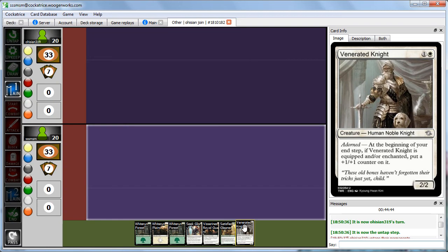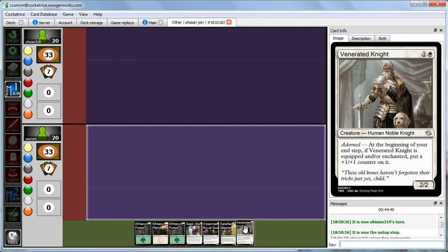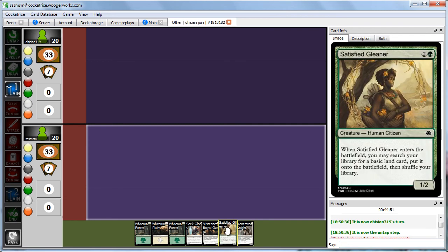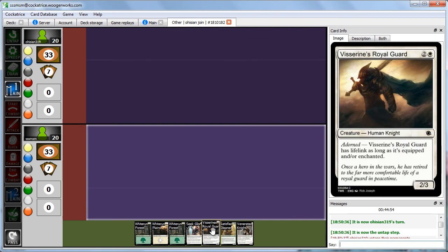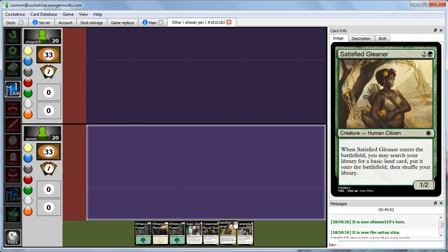Here we are for Round 2 of Adorned versus the Cripplers. We have a pretty good hand — 3 lands in both colors, a good 2-drop Adorned guy, a good 3-drop that ramps us, another 3-drop Adorned creature, and something to adorn our things with. Seek Glory was pretty good last time. We're keeping and we're on the play this time. Abby's also keeping her 7.